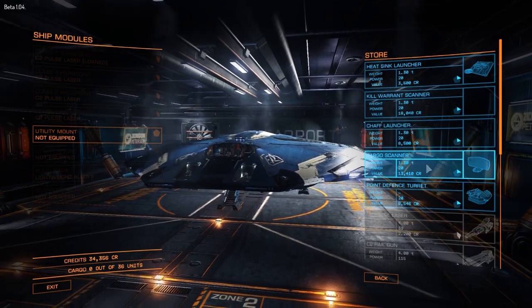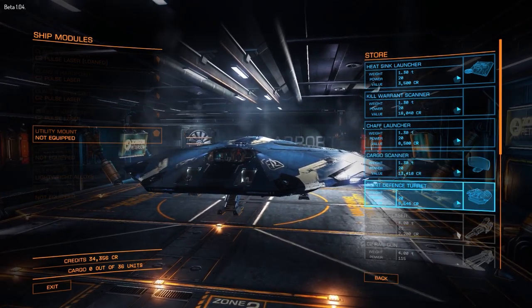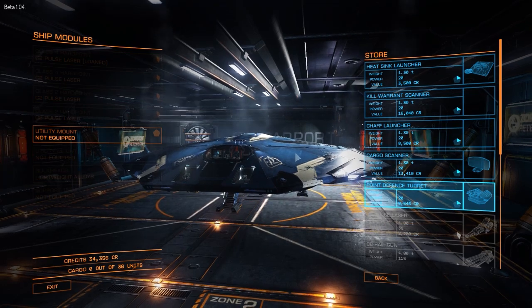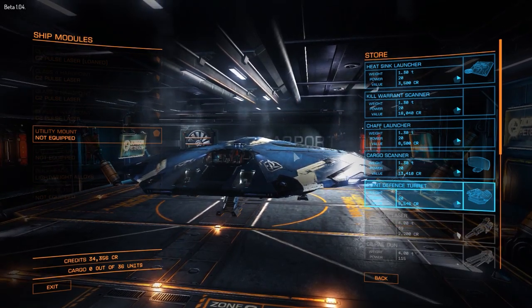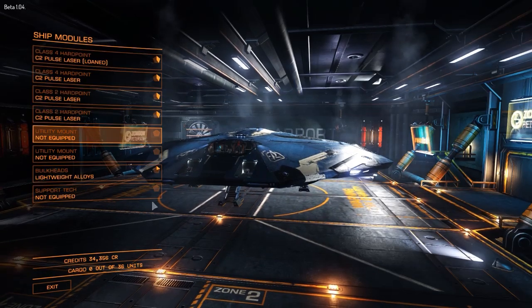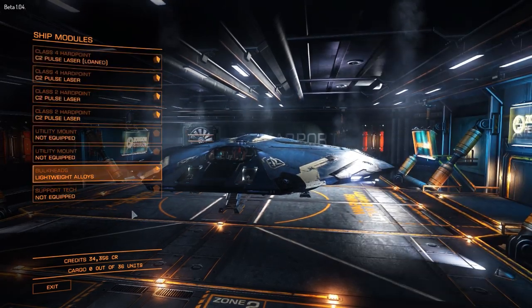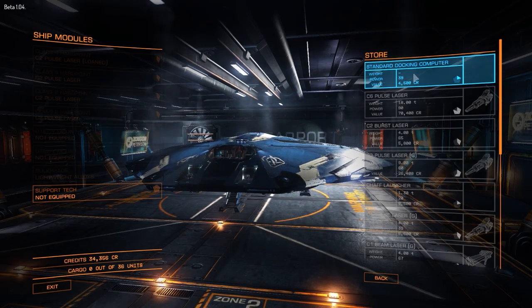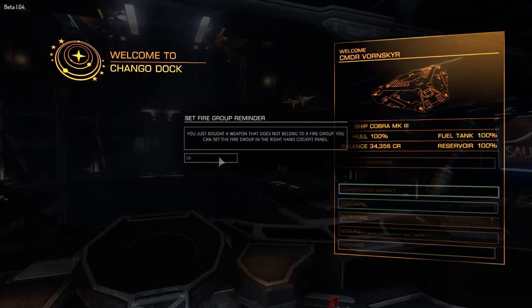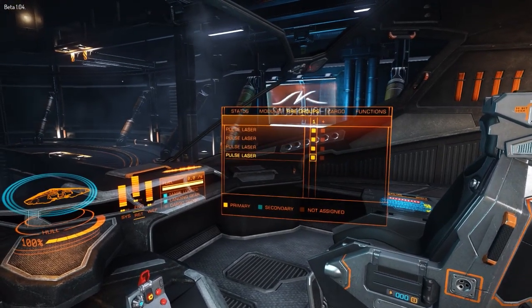Alright, so we've got four class 2 pulse lasers, that's pretty awesome. What can we do with utilities? Cargo scanner — I've heard mixed things about this. Basically it's the same with the kill warrant scanner; what I've heard is that they take so long to scan that by the time you finish scanning, your target's already run away. Because as soon as a player tries to start scanning me, I'm boosting out of there immediately. So I won't bother with those. Alright, I've got to set up my fire groups — that's nice and easy, I really like that.